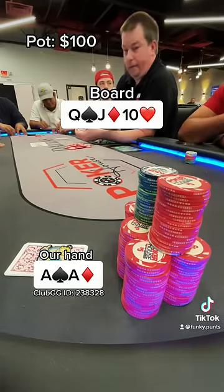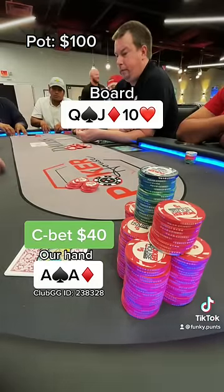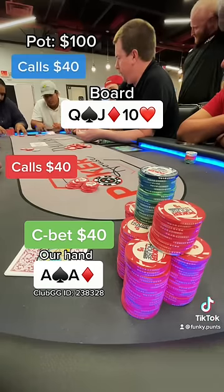Queen, jack, ten, rainbow. This is a connected board, but it definitely hits our range and we block the nuts, which is ace-king. So we're gonna bet out for $40 for protection, and we get two callers.